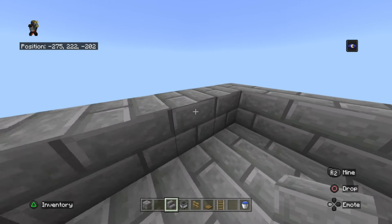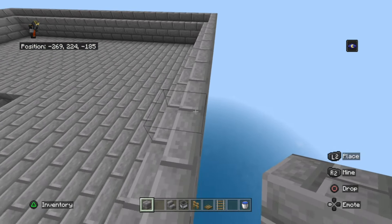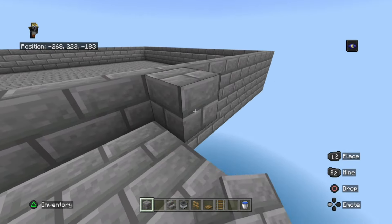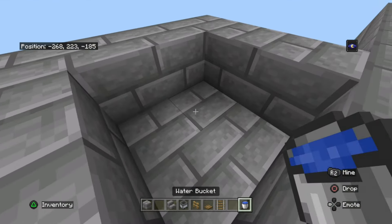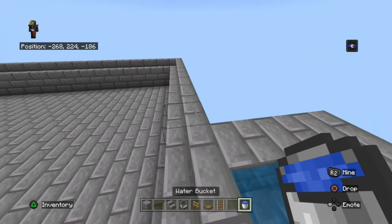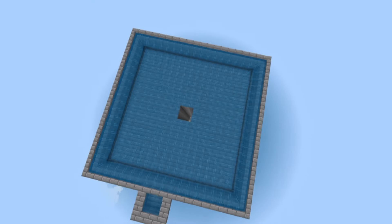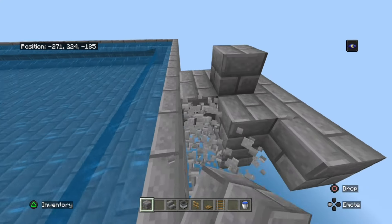Once you're done building around it, place stairs on top like so. For survival players, make an infinite water source — place blocks around it so the water doesn't drip off, place your water, and keep refilling it. Place your water inside the stairs and keep doing this layer by layer. Once you're done, destroy the infinite water source — you don't need it anymore.